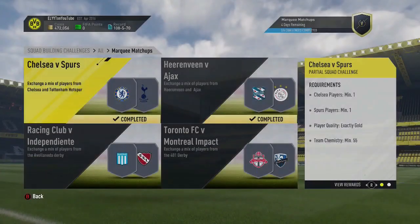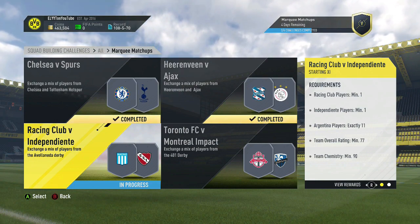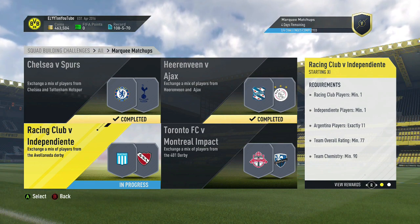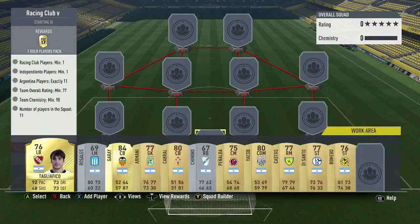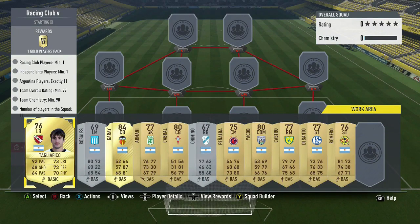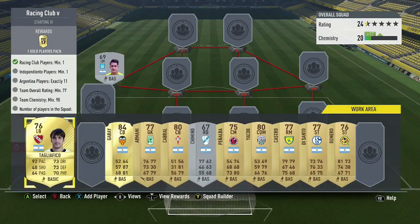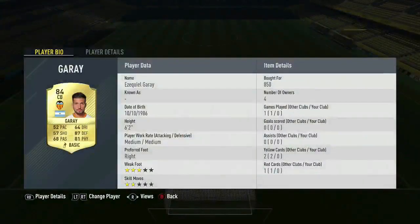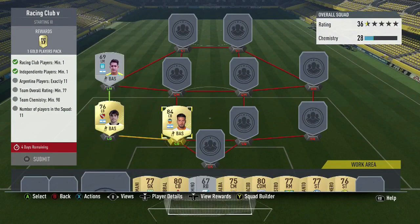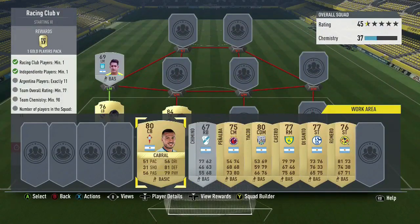Next, we've got Racing Club versus Independiente. We need one Racing Club player, one Independiente player, 11 Argentinians, along with a 77 rating and chemistry of 90. This was actually quite easy to get a 17.5k gold players pack. We went with Tagliafico at left back for 1,300 coins and Rosales for 1,200 from Racing Club. For the rest of the squad, Garai is only 850 coins and is 84 rated, perfect for the 77 rating requirement. At goalkeeper, Armani is super cheap at 550 coins. At other center back, Cabral for 750 coins.